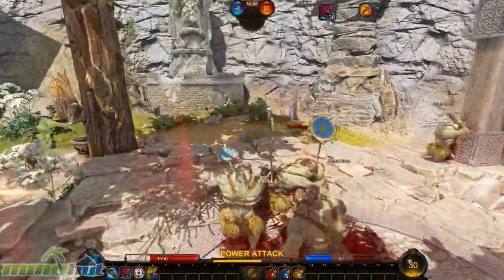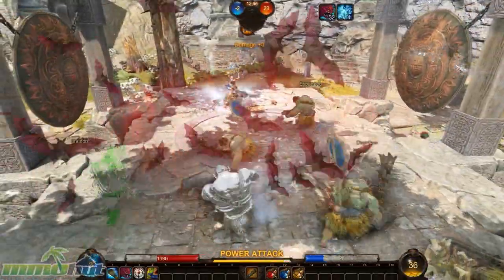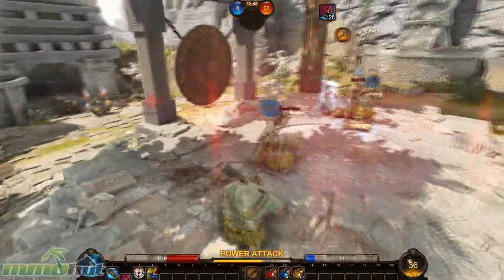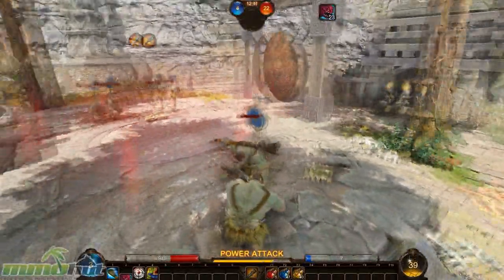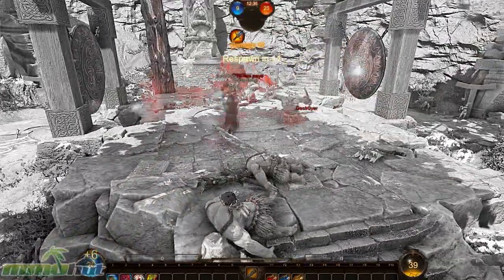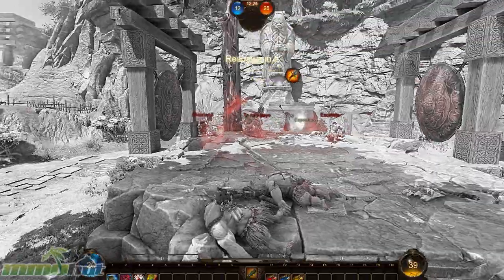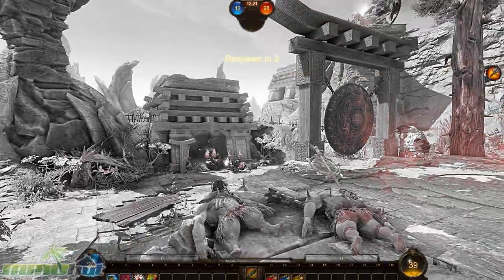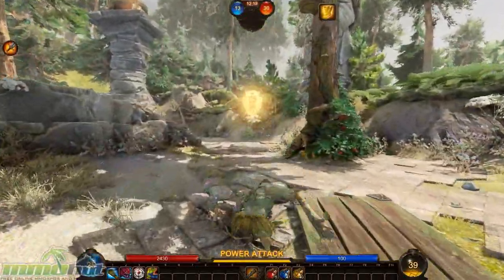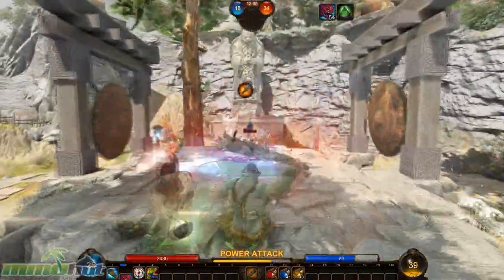Here we are in gameplay. I'm standing in the middle trying to take control — I'm in the middle of a Domination map, and that right there is the middle control point. When somebody is standing in that control point, you get points for your team. But if one member of each team is standing in that control point at the same time, neither team actually gets points.